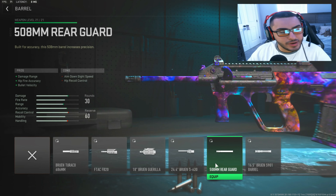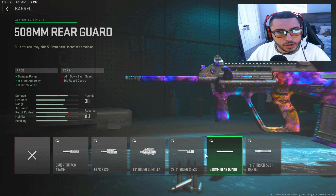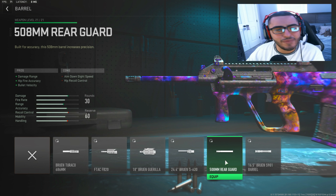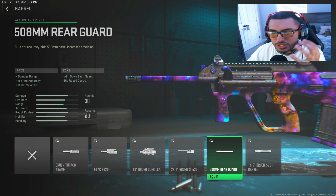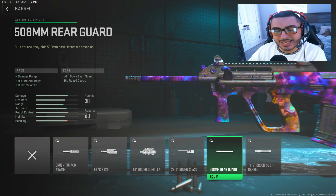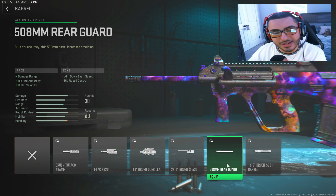Starting off with the barrel, we're going to go with the 508mm Rare Guard barrel. What this is going to do is help you out with damage range, hip-fire accuracy, and bullet velocity. This is so key, because with a gun like this being an AR, you're going to want all of that.